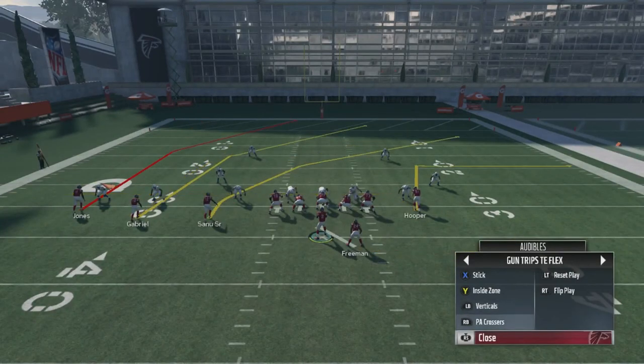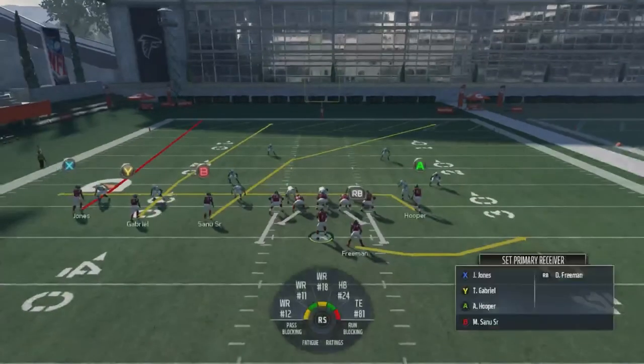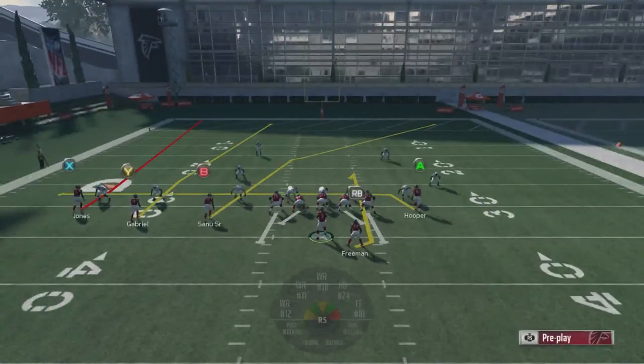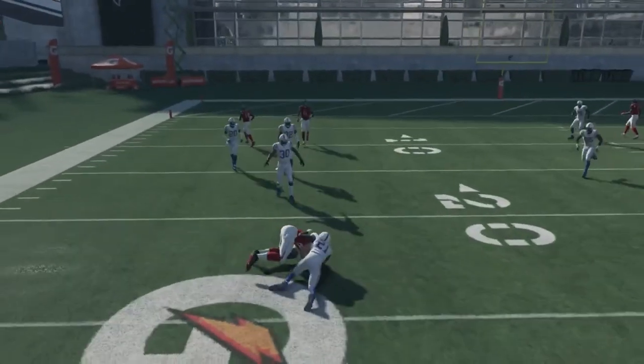Verticals isn't something you're really going to call a lot — it doesn't beat man very well. There's one route on the field that beats man, and a lot of times you can be throwing the Y route and snap-throw it at times, but I find that's a really dangerous read. So if you do happen to run verticals, I actually like to either run it stock and block the running back, or just curl the running back. If it's man, the only route that's going to be open is essentially the tight end drag.